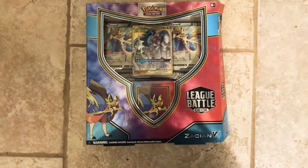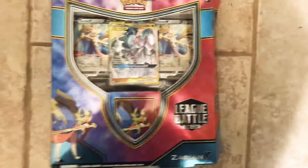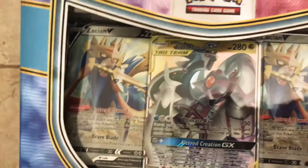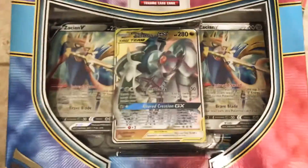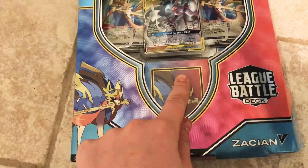Hey guys, today we're doing a new video where we'll be unboxing another Pokemon box — this time the LBD, also known as the League Battle Deck with Zacian V. It's gonna contain Arceus, Dialga and Palkia GX, and two Zacian Vs. I don't know why they put two Zacian Vs because the extra one can definitely go with other Pokemon cards.